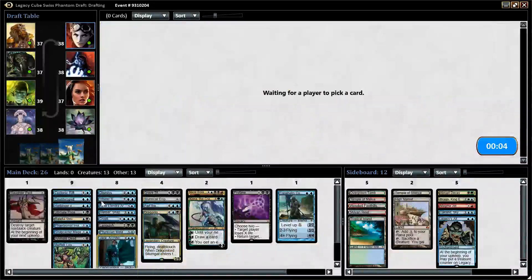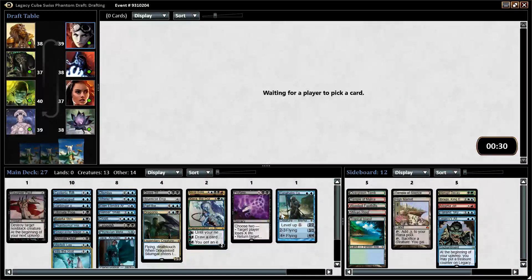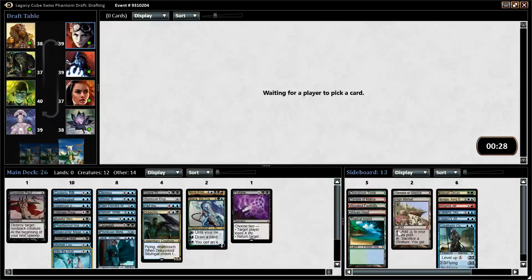Jace is good with Languish, and Sower is a little less so. We already have Dragonlord Silumgar — we don't really need that effect again. Into the Roil wheeled — that's great. This is actually hilarious: we have a good deck. We took only even CMC cards, and our deck is actually good. I'm going to cut Whirler Rogue — I think it's a fine card, but I just don't think our deck is looking like a Whirler Rogue deck.